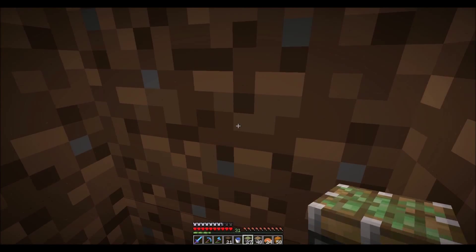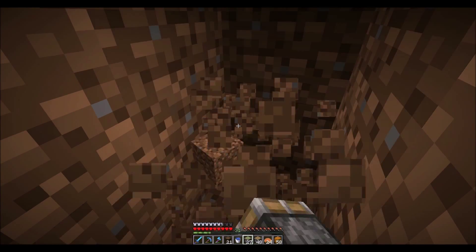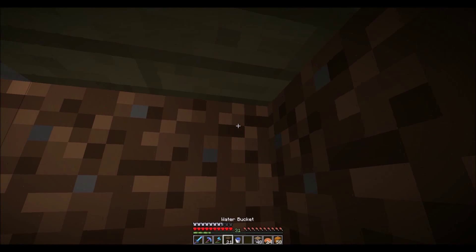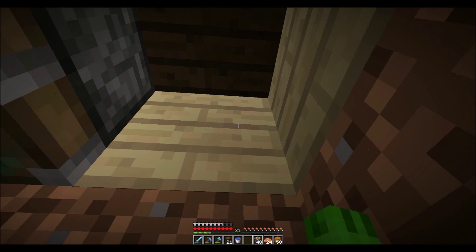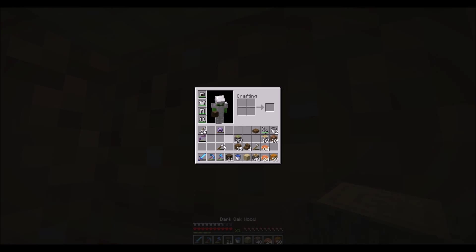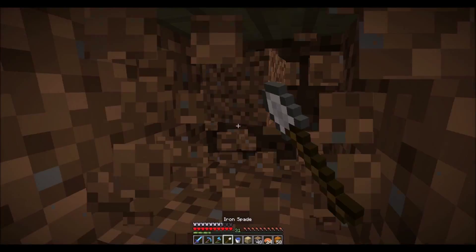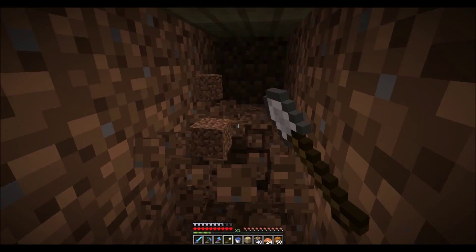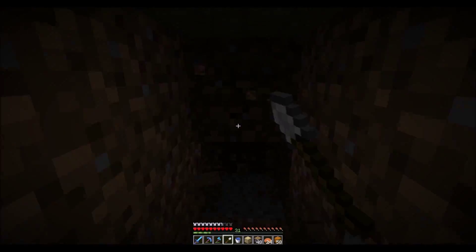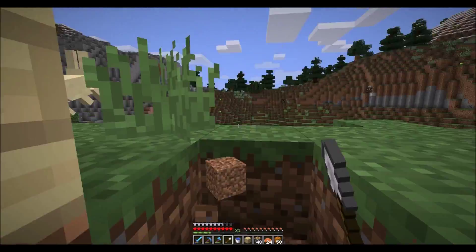In case you don't know, a piston's a see-through block - therefore we can see and keep the light. I can see the light. Do we have a shovel? We do have a shovel - a spade. Let's make a tunnel, an easy access tunnel. There we go.